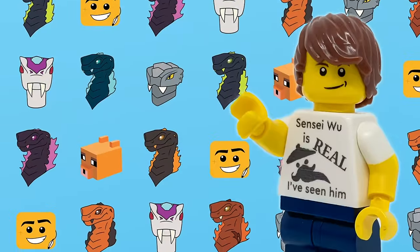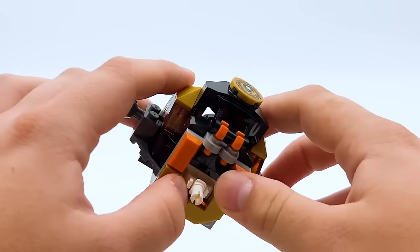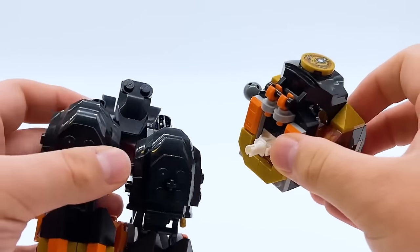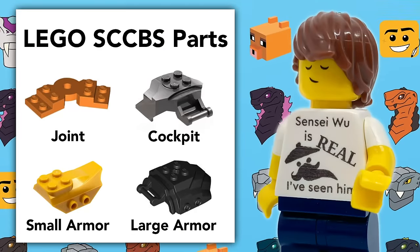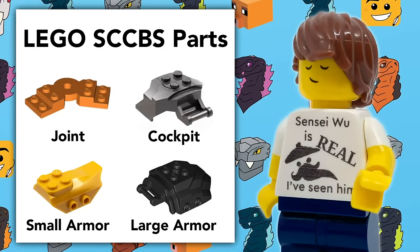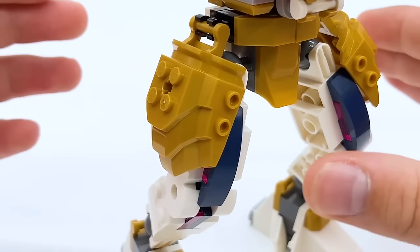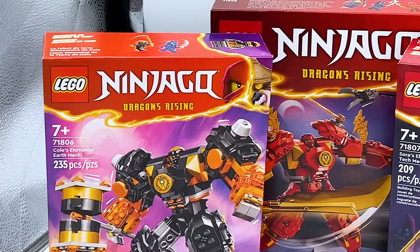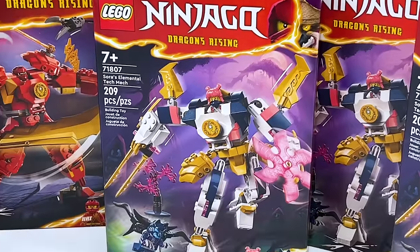To do all of this, I wasn't just going to be able to use parts from my own collection — I had to go out and buy a few extra sets. The official mechs use an all-new specialized piece for the waist, so I had to get five extra of this part. Additionally, the official mechs largely use the SCCPS building system, and this wave introduced a new larger armor piece. I decided to order an extra copy of Cole's elemental earth mech, an extra copy of Kai's elemental fire mech, and three extra copies of Sora's elemental tech mech.